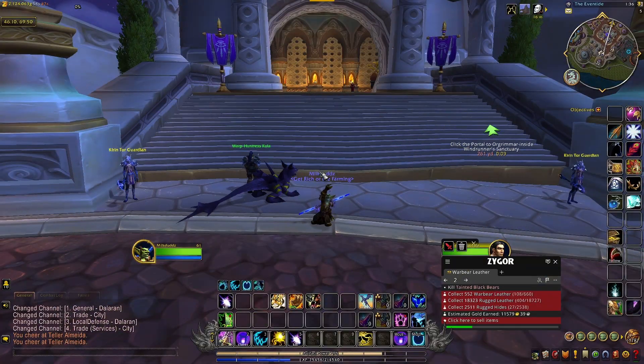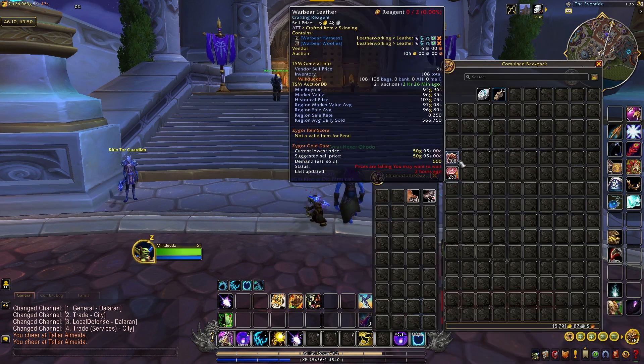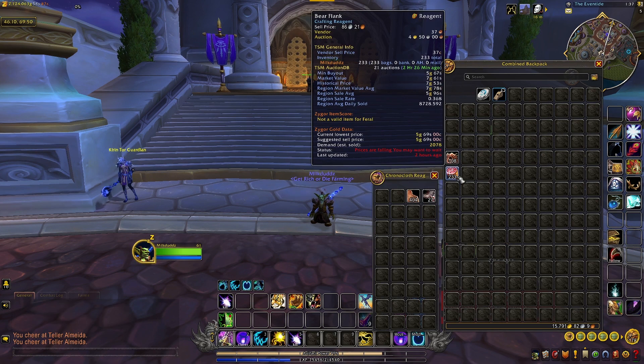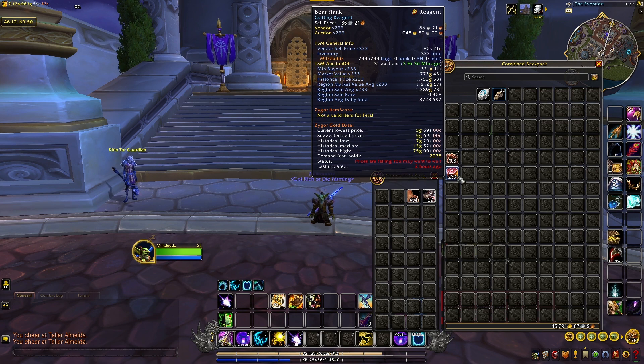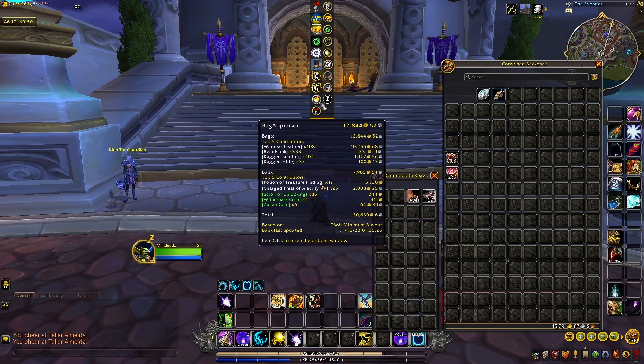All right, that's one hour of running that farm. Let's take a look at the loot we got. It looks like we were able to get 108 Warbear Leather, which just by themselves comes out to over 10,000 gold. I also got over 200 bear flanks which are currently selling for five gold apiece — that's another thousand gold — and then some rugged leather and some rugged hides.